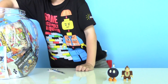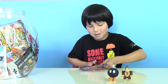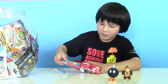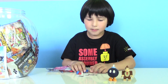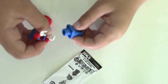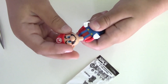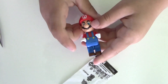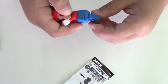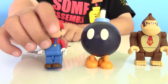Now it's on bag number three. I want to get all different figures, so let's hope this happens. Yay! We got Mario! I can tell because of his head. Now let's build him. And again you can move his arms, turn his hands, and move legs. But this time he can turn his head. So here comes Mario and now let's get another bag.